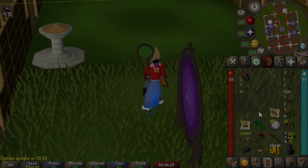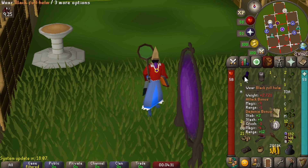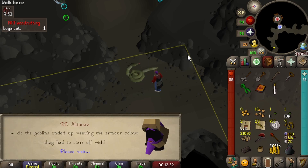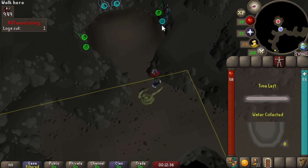We were catching nature implings for our farming contract and came across a lucky impling, so let's see what we get at the start of the episode. Just as a recap, last episode we accomplished 93 hunter, which is a huge milestone for the account.